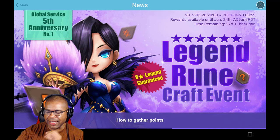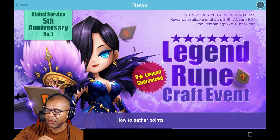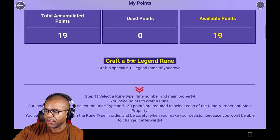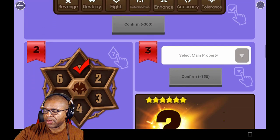It's a six-star guaranteed legendary rune that we can obtain. We get to select the slot, and we have a chance to roll it out multiple times so that we can get the perfect substats we want. If you guys haven't checked it out already, essentially we're going to collect 600 points over time. We get them through farming runes, grindstones, gems, or even items — simply using them will get you the points you need so you can craft the rune and select the slot as well as the main property.